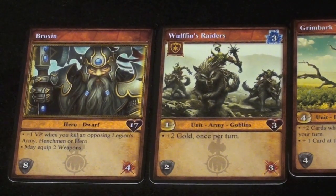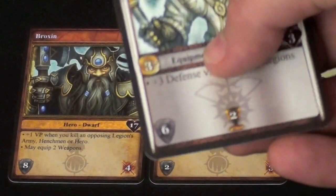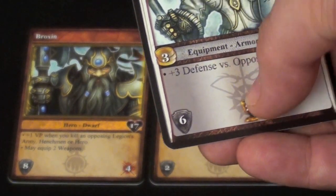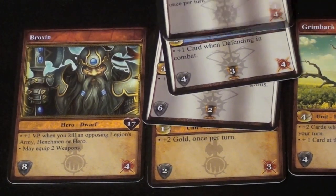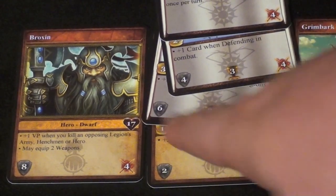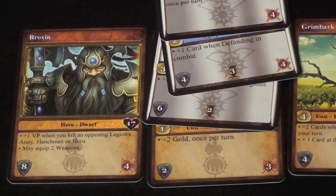Another kind of card is equipment, which comes in three types: weapons, auras, and armor. Each equipment card can also be played as money, and will add defense, maybe an attack boost, and may even be worth victory points. Each person can have one of each type — one aura, one weapon, and one armor — though sometimes things change. For example, the dwarf hero can carry two weapons. Equipment changes your overall attack and defense.